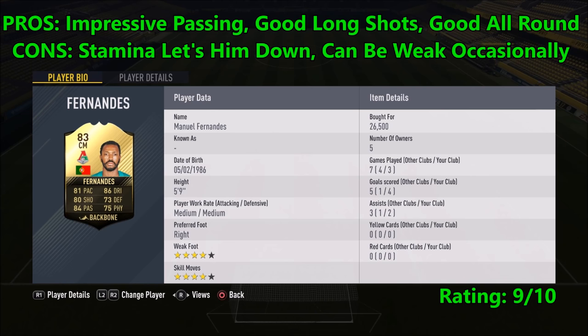I will give him a nine out of ten. The only things that let him down are his stamina and occasionally being pushed off the ball a little too easily, but that's the same with pretty much every player. He is a great card and I suggest you all go pick him up and play him in the team with Danny, as the center forward was really good too. Drop a like if you enjoyed, subscribe if you are new, and I'll catch you guys in the next video.